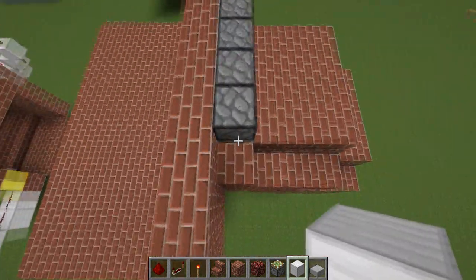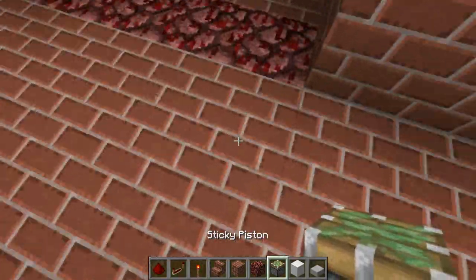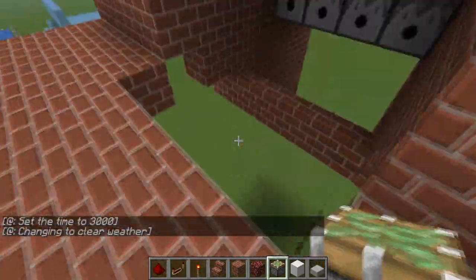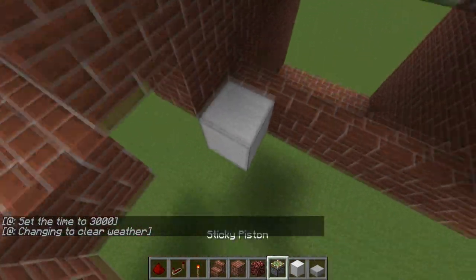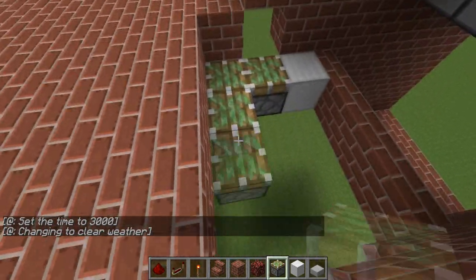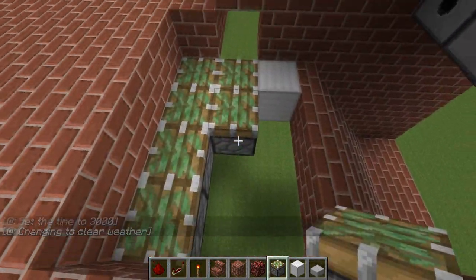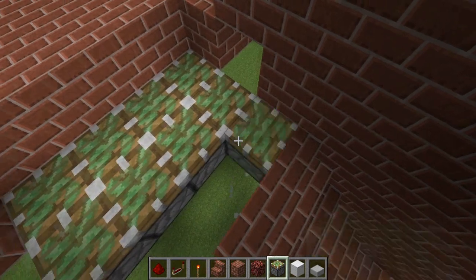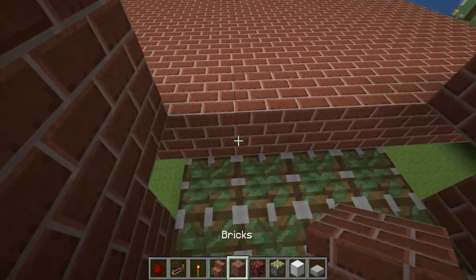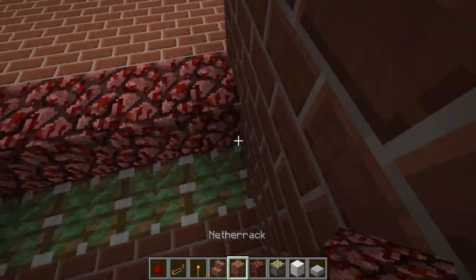So obviously put these pistons in and then you want to go to here and break these four blocks back out, so you're left with this. Then at this height, you want to make a 3x4 panel of pistons. Put bricks like this, a netherrack here and stairs here.